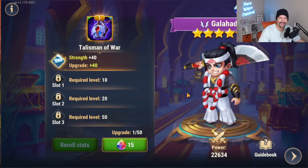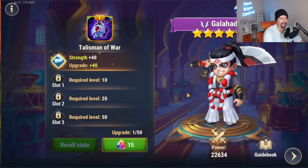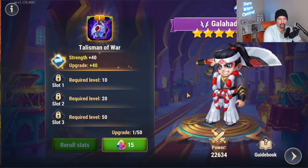Basically what's happening is six heroes are getting a talisman. The reason these heroes were chosen is due to their accessibility and popularity. Eventually more heroes will get talismans as they see how this system rolls out, so this first event is kind of a trial run to see how things are going to go.